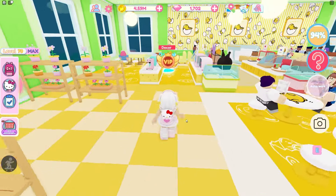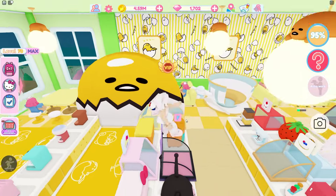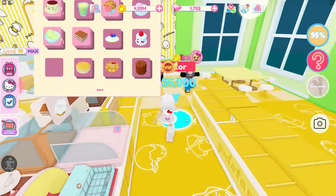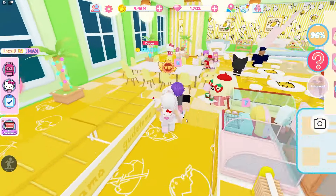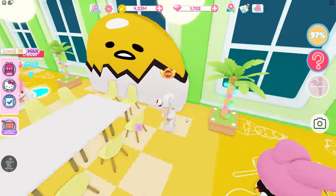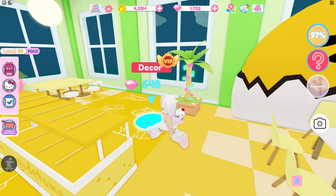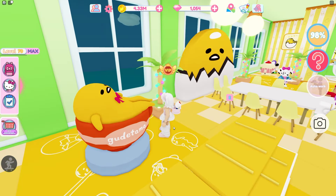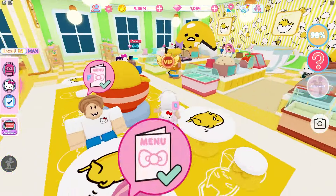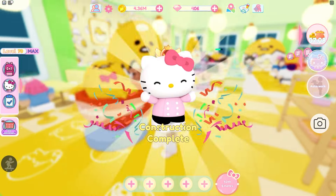We're 94% done. Decor. Oh my gosh, we're gonna use the cute walls — that is so cool. More walls. Oh — 648 diamonds! How cute. Let's go in. Oh my gosh, more diamonds. Oh, this is the last one though. We did it — construction complete!